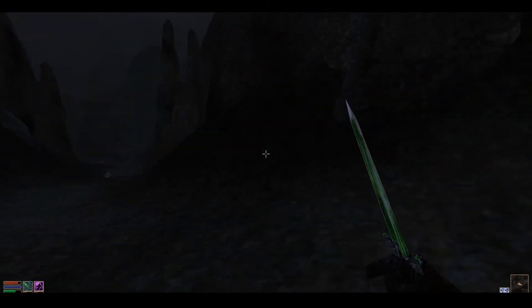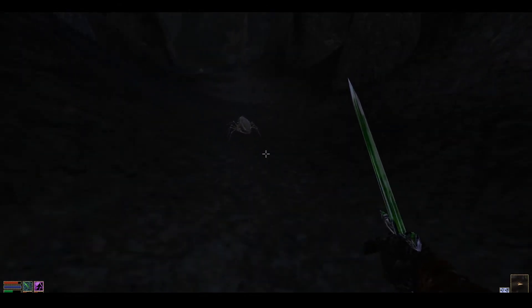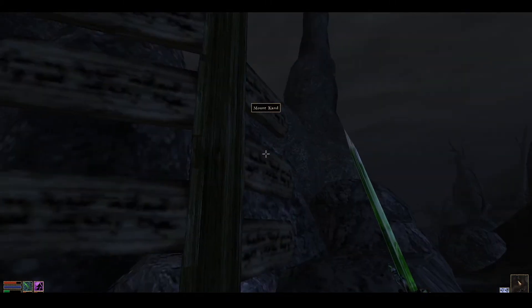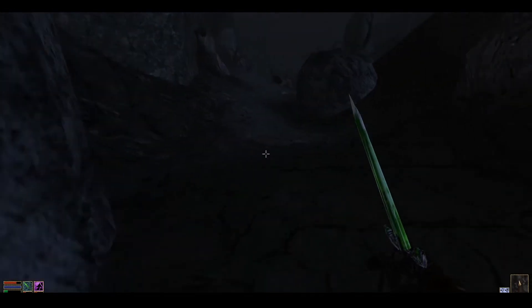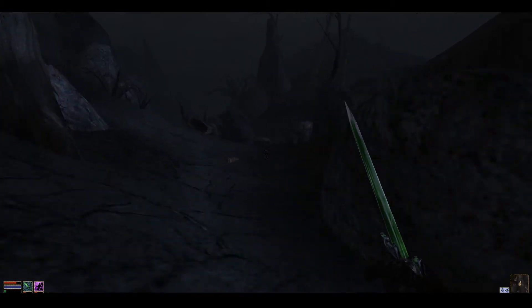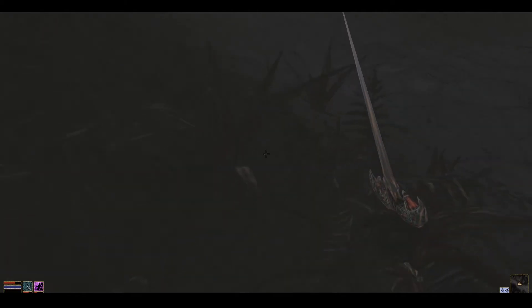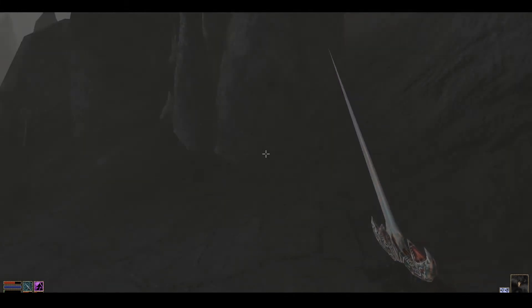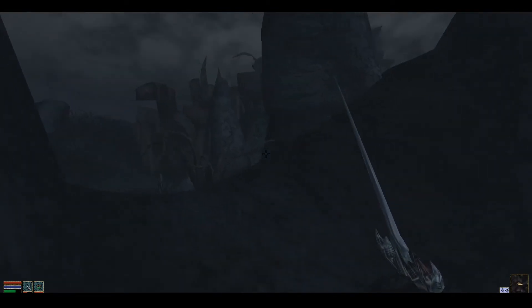Which way was I supposed to be heading to get to Dunabi? Probably this way. This way to Molagmar, which I believe I have to follow the signs for. I should meet a lake soon, and then I've got to go northeast of the lake. Finally found a new alchemy ingredient - fire ferns, just a couple of them on the side of the road. These do resist fire. I'll admit it - I am a little bit lost. I think I wandered slightly off the path somewhere.